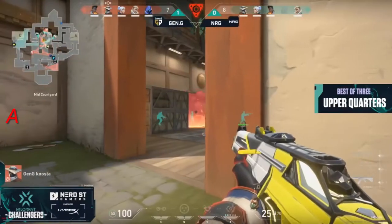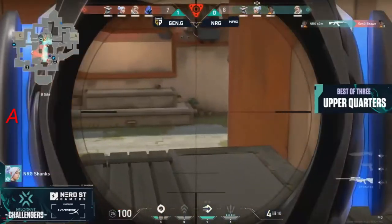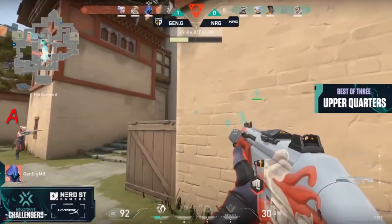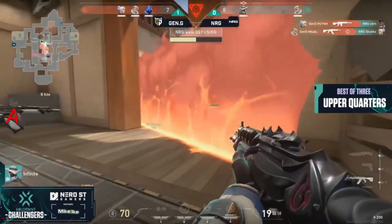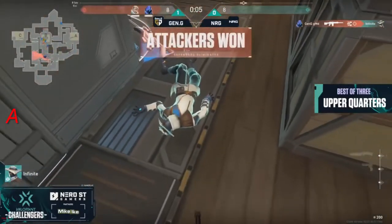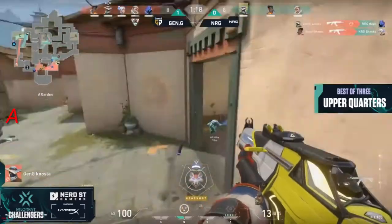NRG fighting to take back. The nice thing for them is that they have resources on opposite sides — they can push in from A-Link and from C-Link. Song's already able to get one. Shanks with the op looking to see if he can pick anyone off. That B-Window spot can be so devastating if held well. Infinite gets it to half, then swings — has to back off. NRG still had a chance here. It's the spam wars. NRG's just down to one — Infinite with 22 health left. Gen.G take the round.